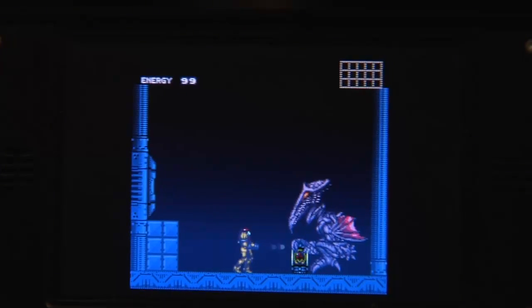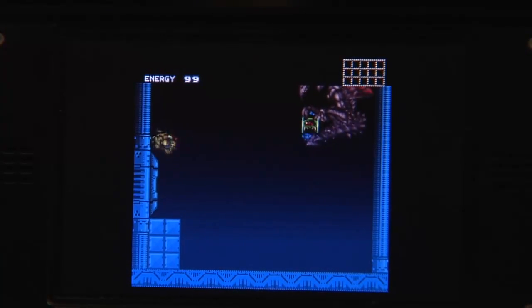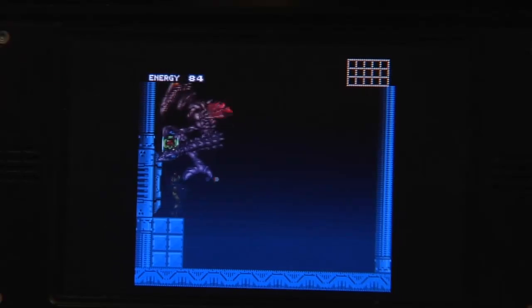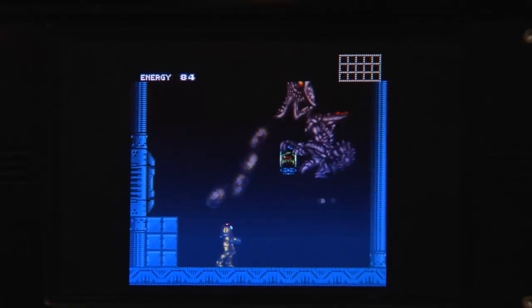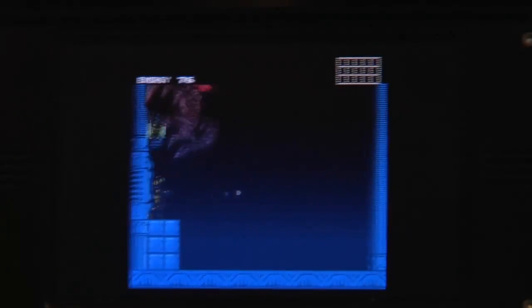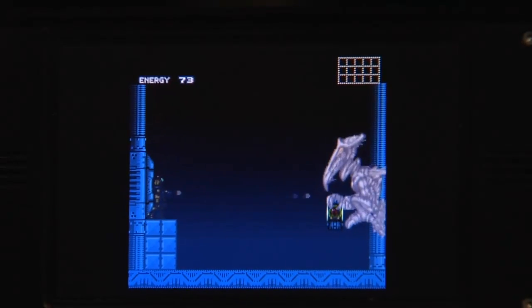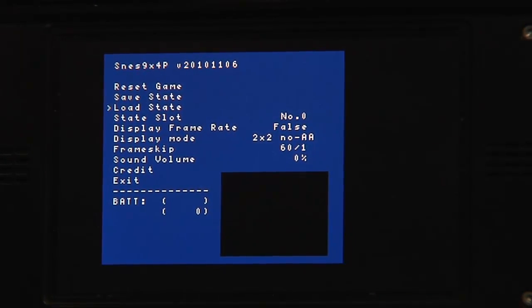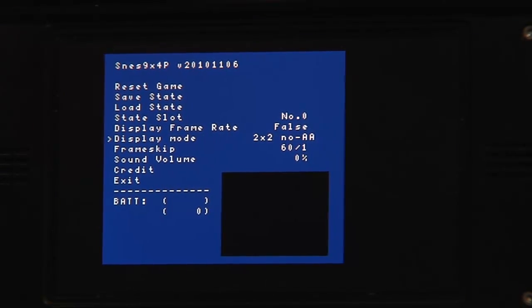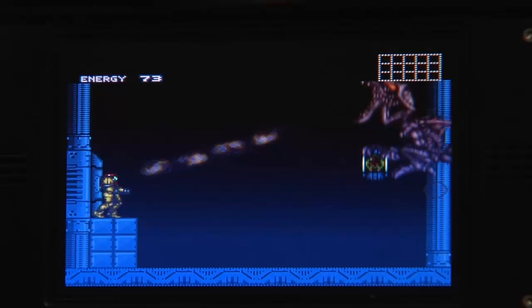I'm using the classic game Super Metroid to show you some of the other features the emulator has. You've seen it can do Scale2x which smooths the edges. Of course it does save SRAM and it can also load and save save states, so you can play wherever you want. You can change the frame skip although it's not really needed. You can select different save slots.